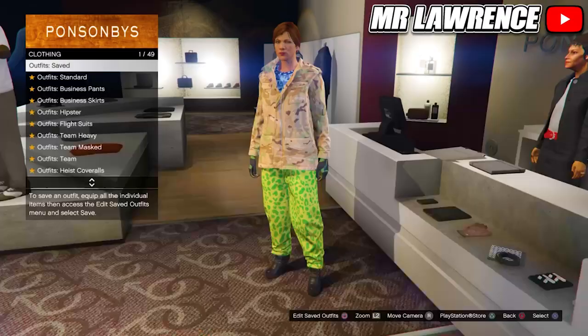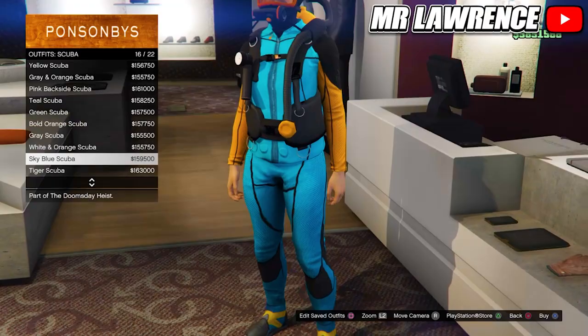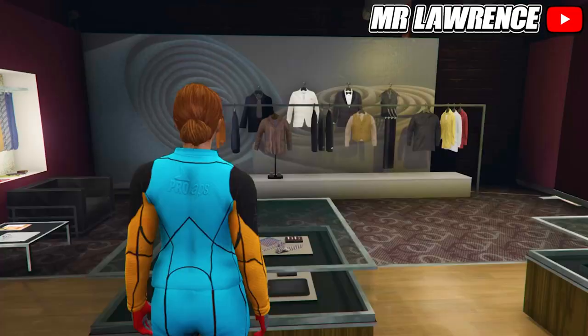For the third outfit, go to the scuba outfit and equip the sky blue scuba, number 16. Then go to the accessories, gloves and purchase the red and grey armored. Save this outfit in slot number 7.